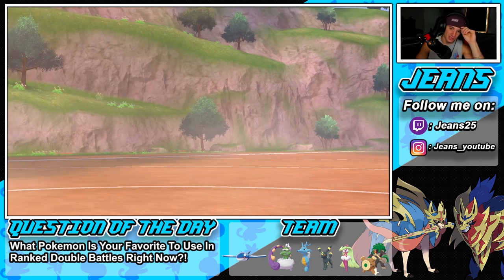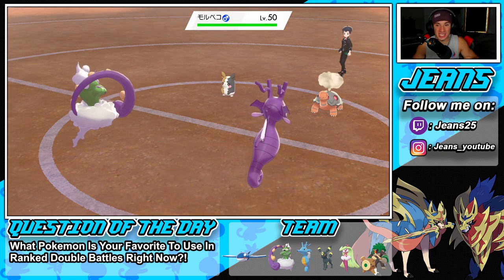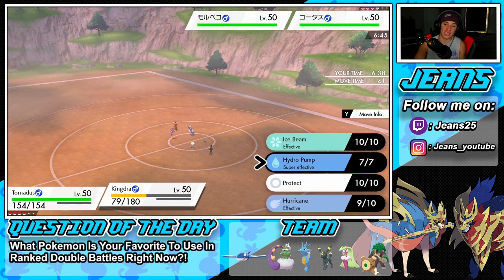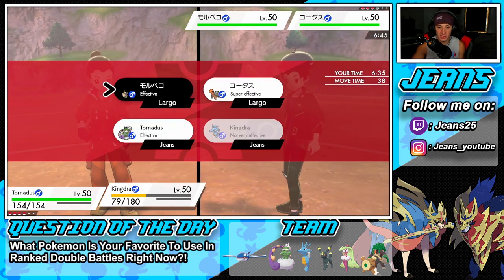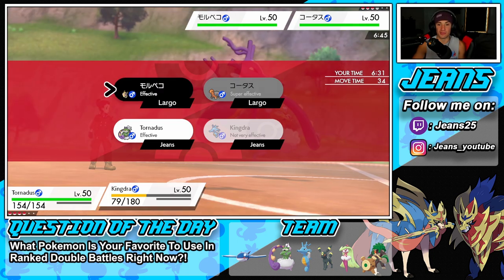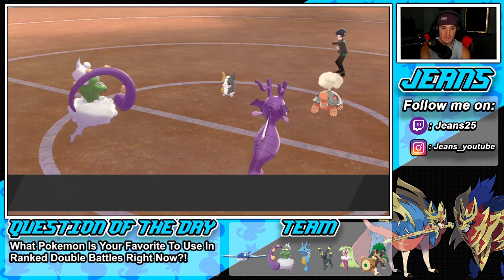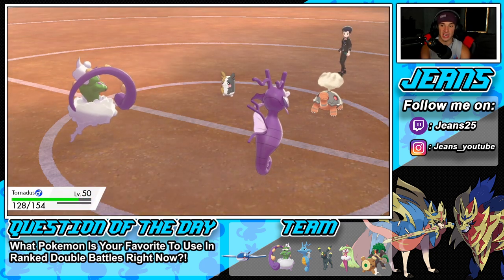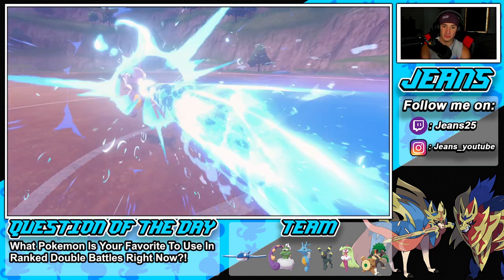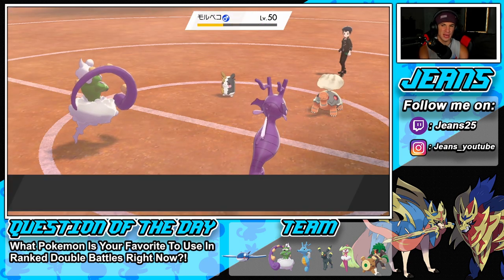Thunderstruck coming through from Marowak — both Pokemon posting huge threats right now. Got to set up Rain Dance here. Thinking about going after Marowak with Hurricane. Going to Fake Out but he Fake Outs me first — Kingdra gets flinched. Hydro Pump still connects though, which is lovely. Set up Tailwind next turn instead of Rain Dance. Eruption comes out — that's going to take out Tornadus. Tornadus goes down, Kingdra still alive. Bringing out Kyogre!